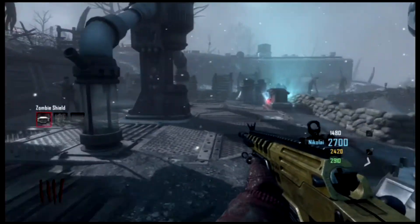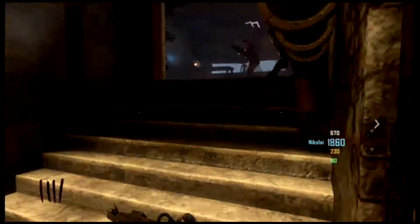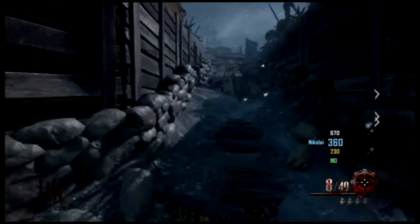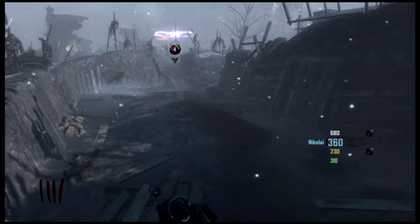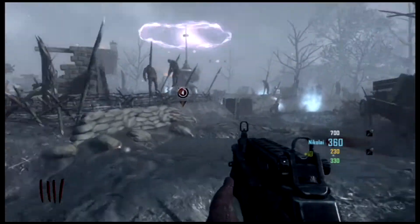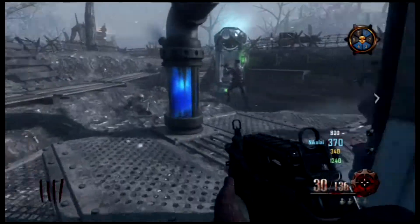Generator four is straight past generator three. Instead of going up the stairs to your left, you just keep going straight, open that door, go up these stairs, turn left, keep going straight — you can activate this rock like I just did — and then go through this door, which I believe costs 1250 or 1500. You want to go up this ramp, turn left, go up these stairs, go down these stairs. There will be a symbol showing what number generator it is and where it is on the map, so if you're not sure it'll show you. You just want to kill some zombies here just as you would on any other generator.